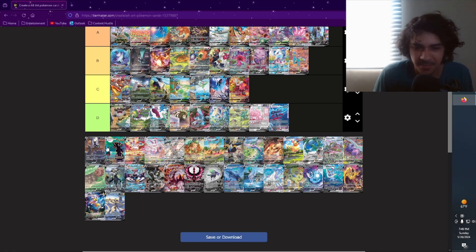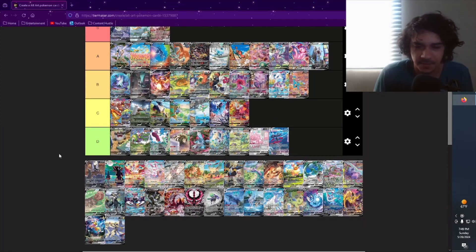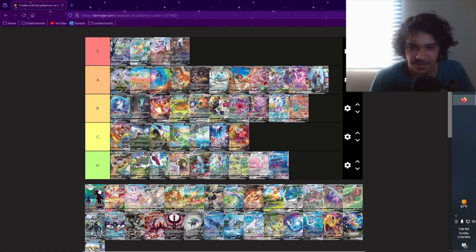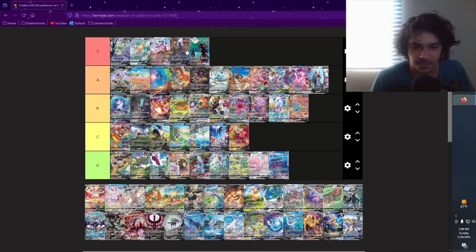Umbreon V — I actually like them both the same honestly. Both Umbreons in Evolving Skies are like pretty good. I like that there are multiple Pokémon in the V — there's a Pinsir and another Pokémon. But the moon Umbreon is just really cool — it reminds me of Starry Night by Van Gogh. I like that he's reaching out to the moon. They probably both have to go in S. They're beautiful artworks — so many good artworks in Evolving Skies, that's why it's such a valuable set.